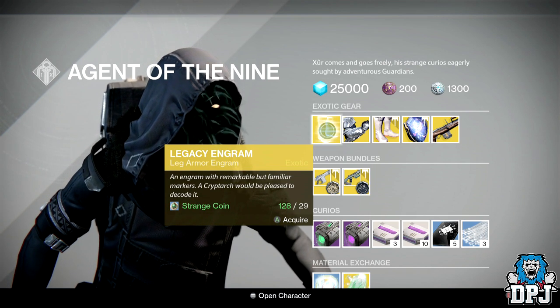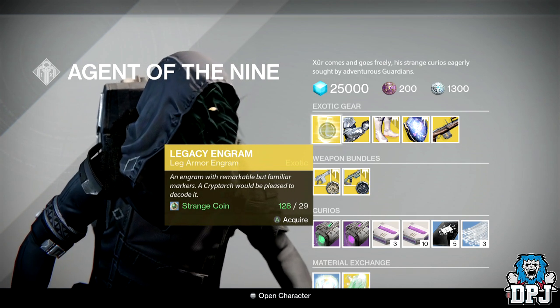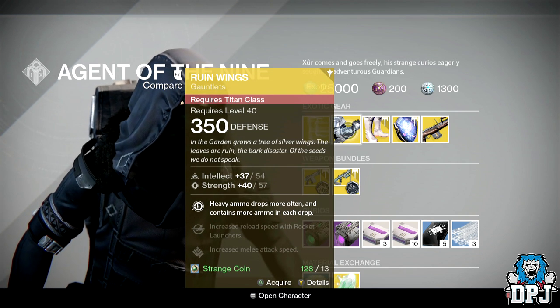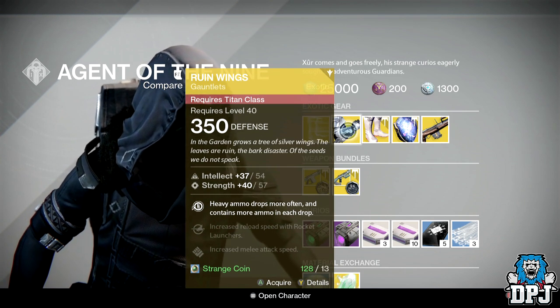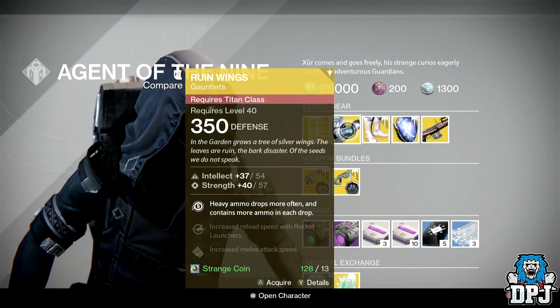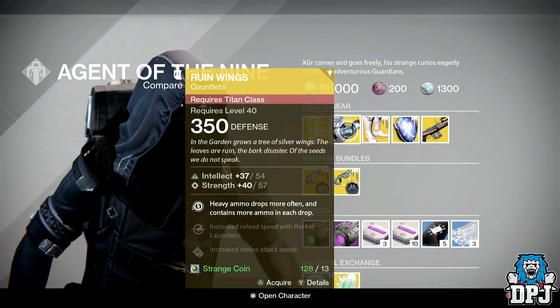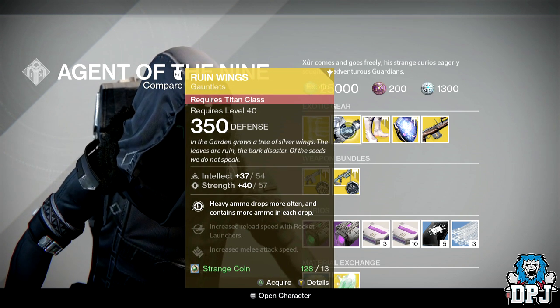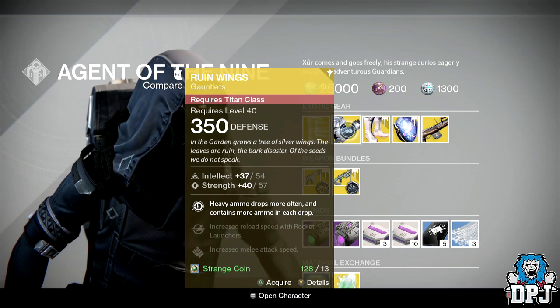So don't be buying this expecting new gear. We have the Ruin Wings for the Titan, offering 54 Intellect and 57 Strength. Ammo drops more often — heavy ammo — and contains more ammo in each drop, increased reload speed with rocket launchers, and increased melee attack speed. This will cost you 13 strange coins.